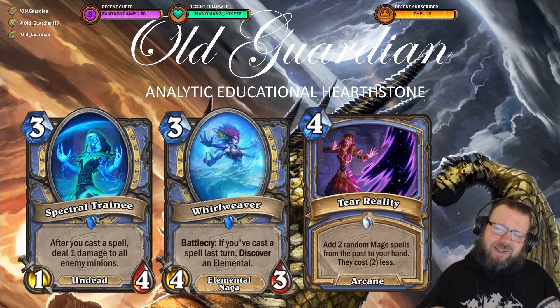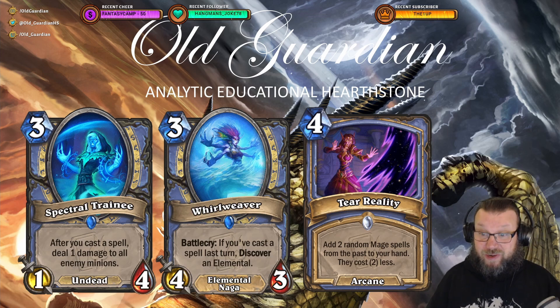Then there is The Reality — 4 mana, add two random Mage spells from the past to your hand, and they cost 2 less. You can get Puzzle Boxes, you can get Ice Blocks, but you can also get one of dozens of other spells, some of which are totally useless. So yeah, that's a meme right there. The Mage set, as you can see, is kind of weird.